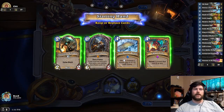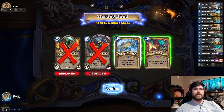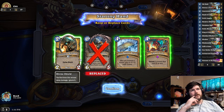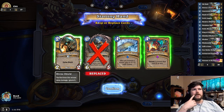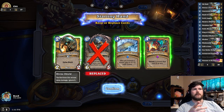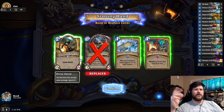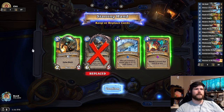Mulliganing — I keep these two, because essentially what I want to do is coin this on three and play this on four. I almost want to just keep a Shielded Minibot because it can be annoying for them to deal with. They don't want to use their spells on it, because it won't trigger the quest if they hit a Divine Shield.